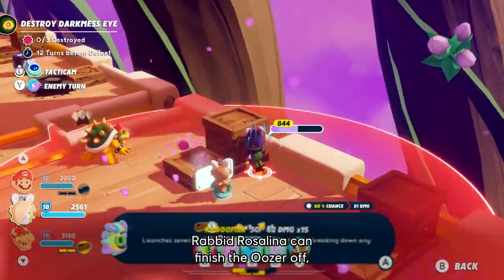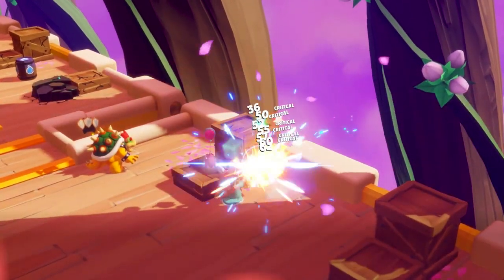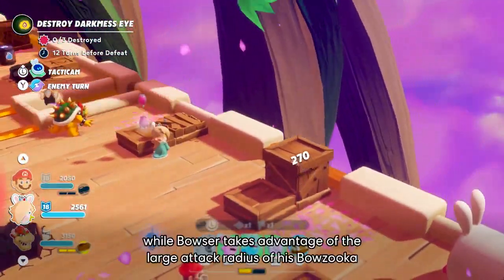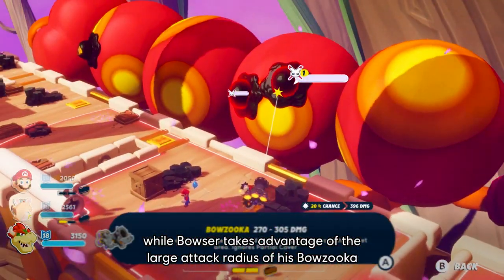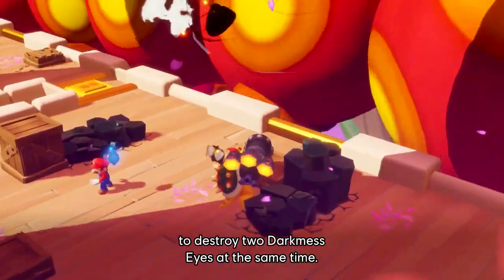Rabbit Rosalina can finish the oozer off, while Bowser takes advantage of the large attack radius of his Bowzooka to destroy two darkness eyes at the same time.